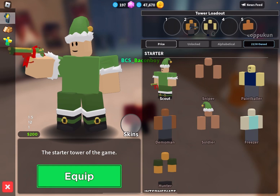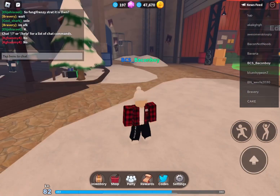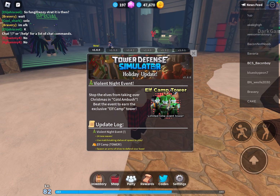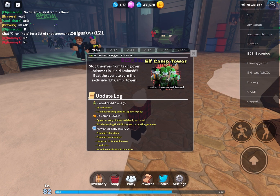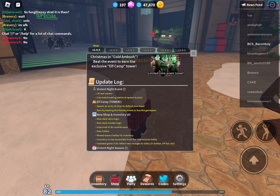Let's look at the UI. Let's check out the notes: Tower Defense Holiday Update — Violent Night event. Stop the elves from taking over Christmas in Cold Ambush. Beat the event to earn the exclusive Elf Camp tower. Tower update log: Violent Night event, 24 new waves, use matchmaking statue at spawn to play.